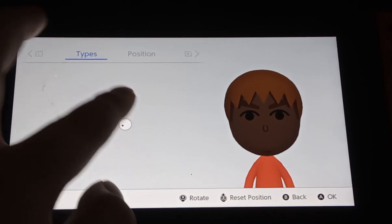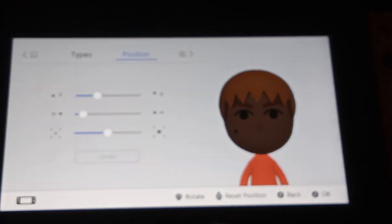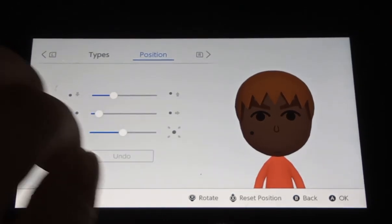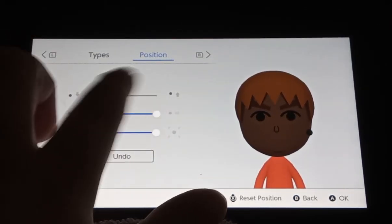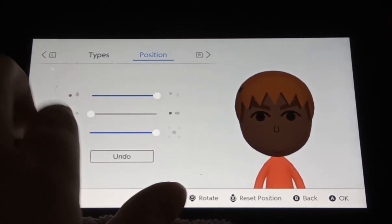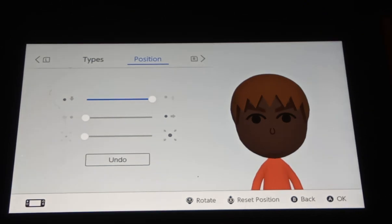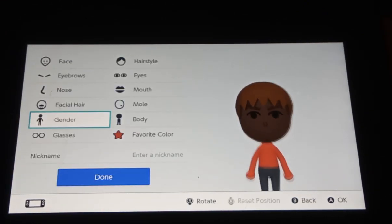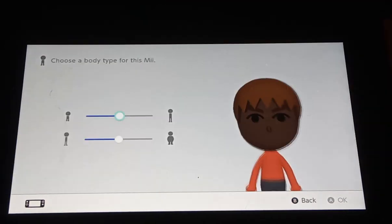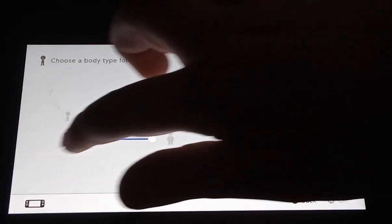You can also put a mole on, and you can change its position. You can change the gender, and you can make the Mii fat or tall, short and skinny.